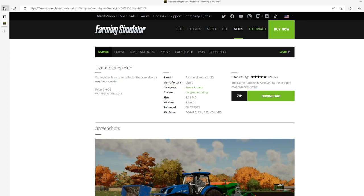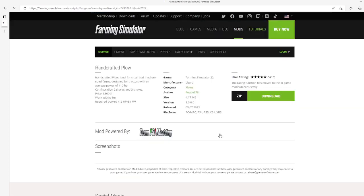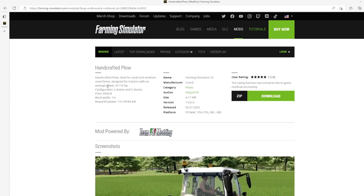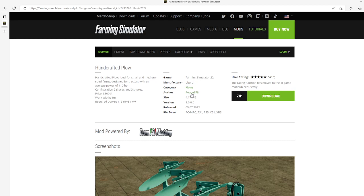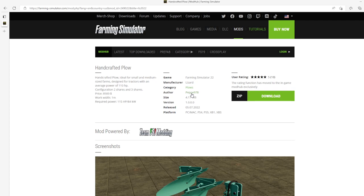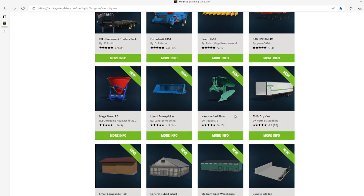Then we have the Handcrafted Plow by Pepe978. This is 5 stars from 10 users. The handcrafted plow is designed for small and medium-sized farms with an average power of 110 horsepower. Configuration options: two shares and three shares. Price is $8,500, working width 1 meter, required power 115 horsepower or 84 kilowatts. Category: plows, author Pepe978, file size 4.17 megabytes, version 1.0.0.0, released July 5th 2022, powered by Team FSI Modem.